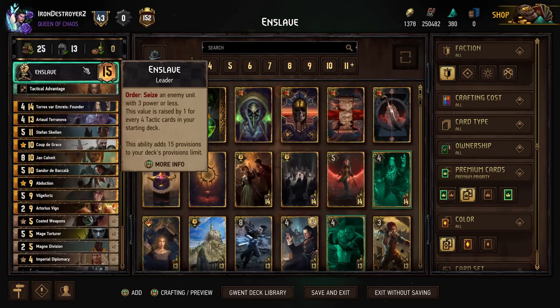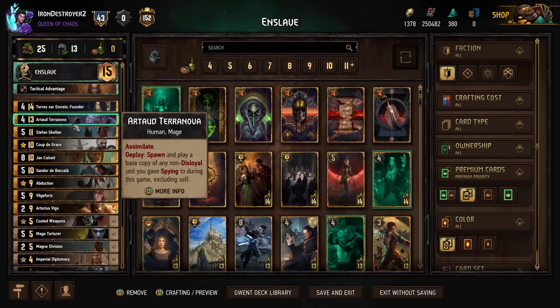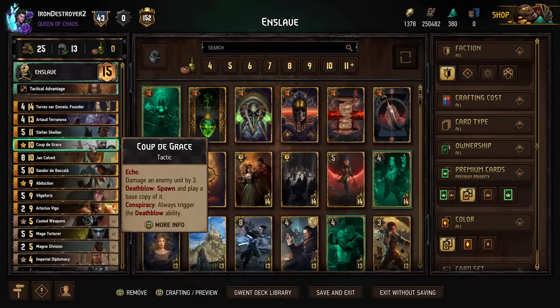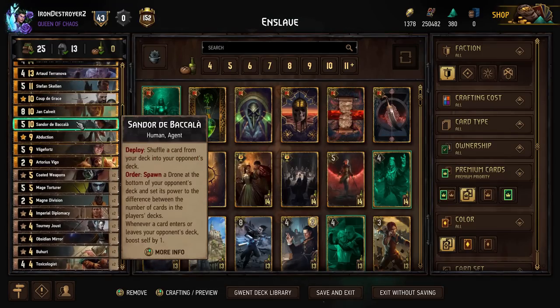As far as the deck, it's Enslave Tactics, so there's a lot of the same things as you'd expect. We have the Tauras, the Artud, Stefan Skellen — all very standard. We have the Ku, the Jan Kalwait. Pretty sure all of you guys know how this goes by now.